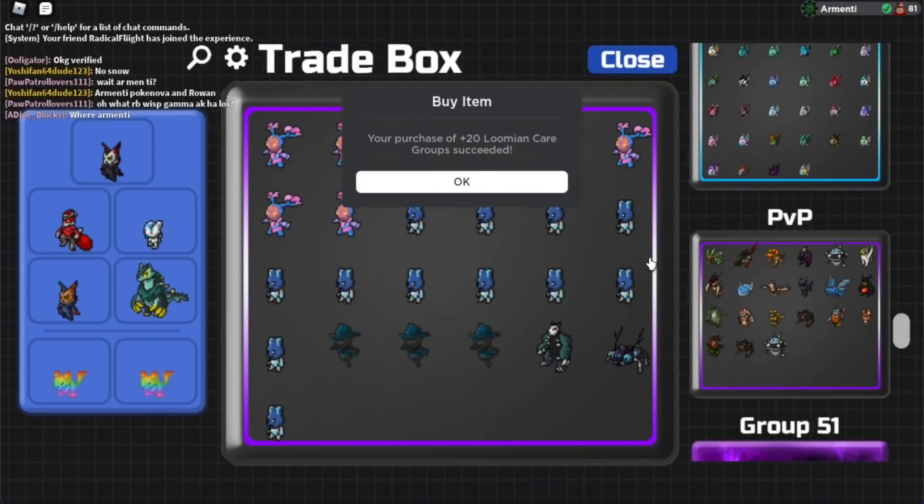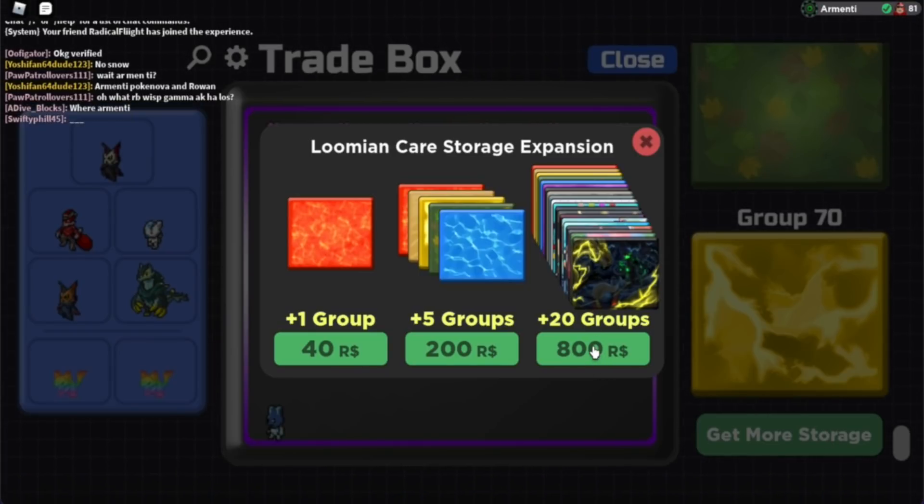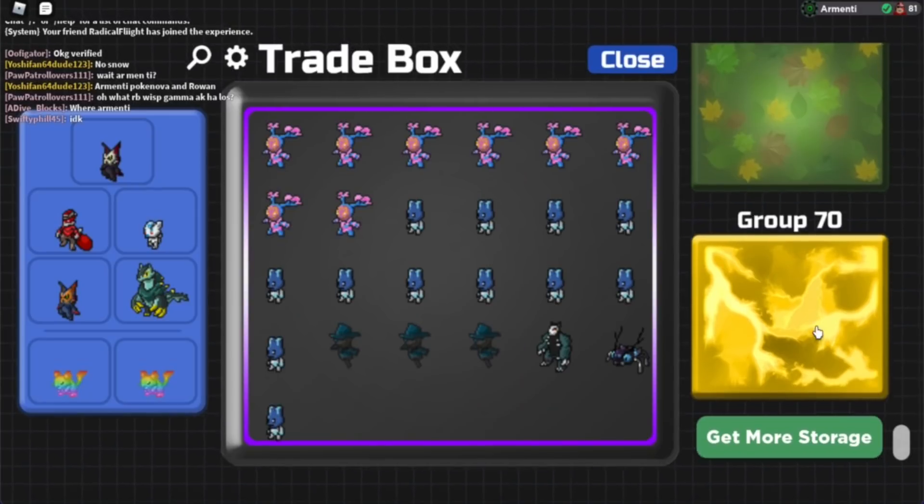And let's see — okay, we've purchased it, and we have 20 more boxes. The worst part is, hey, I can buy more. Should I buy more? Okay, I don't think I'm gonna buy more, because I don't really need them.